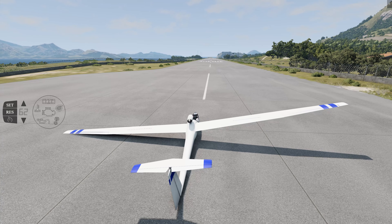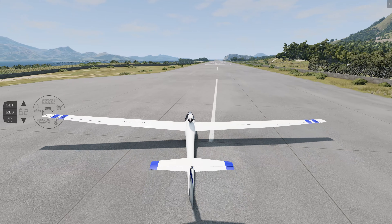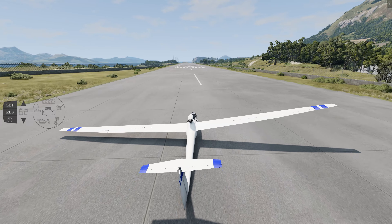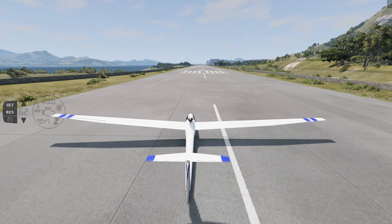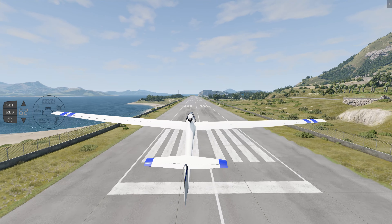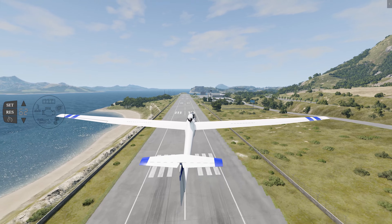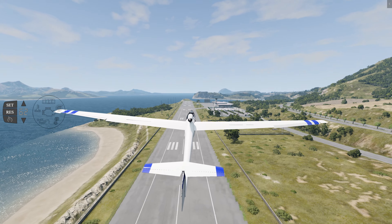My theory is that it might be possible with four barges to land this lighter on the water. I have already taken the liberty of attaching all four barges because that took quite some time.